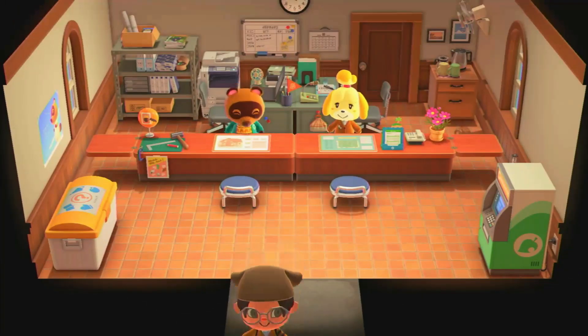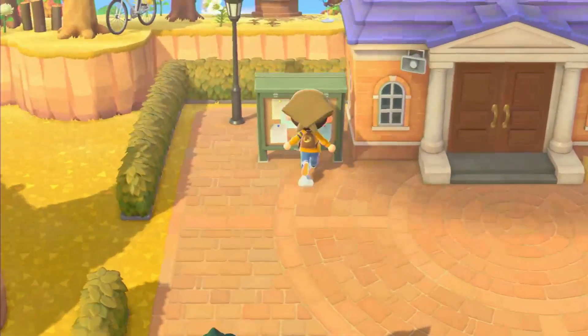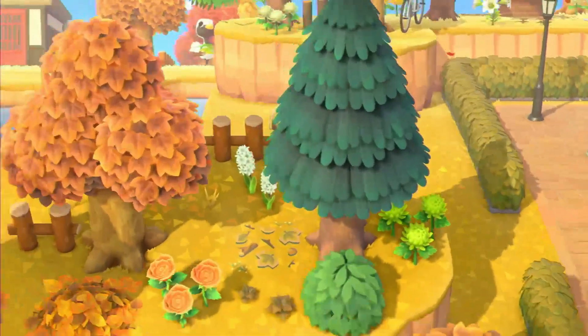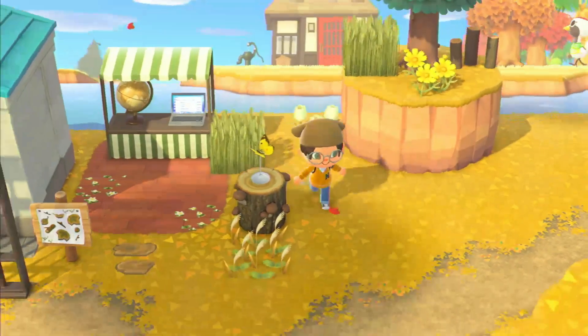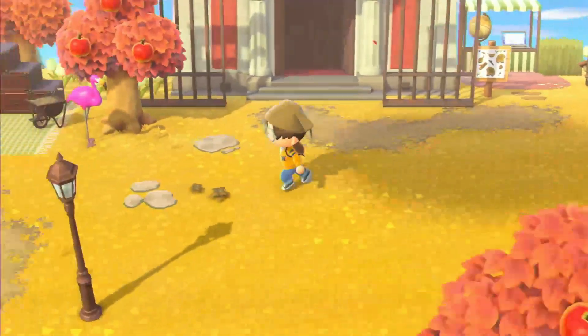This is a more beginner tip, but it's still good to include because there could be someone who literally just got the game and knows nothing about it. Every day you'll get five fossils to spawn on your island — they'll look kind of like little stars. Make sure to dig those up and donate them, because Blathers has a whole fossil exhibit, and once you complete it you get a special reward. All you need is a shovel — press A on where the fossil is. Just make sure to dig up your fossils every day and donate them to Blathers.